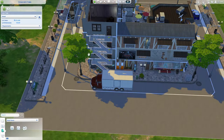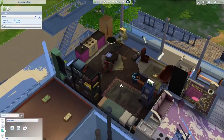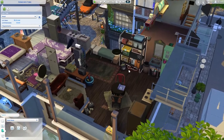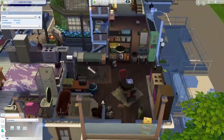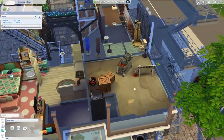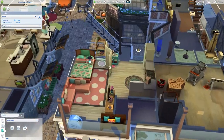I have this staircase that doesn't obviously work, so the apartments are not actually accessible — they're just here for looks. You can obviously make Sims spawn here if you have MC Command Center. Here's an apartment that needs a little bit of fixing, and here's a cute little apartment over here.